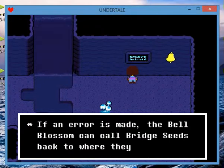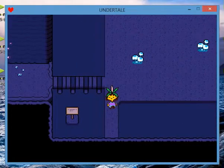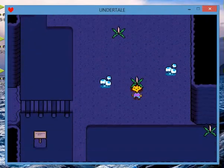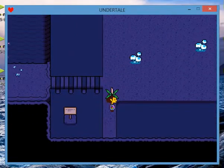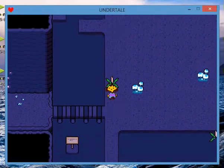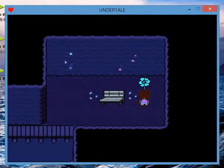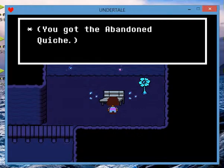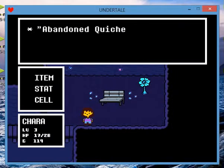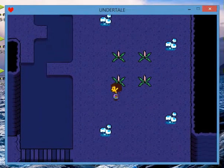If an error is made, the bell blossom can bring the bridge seeds back to where they started — convenient. Going off to the side and lining them up just right, they connect and you can walk across. There's a bench and an echo flower that says: 'I just wasn't ready for the responsibility.' There's a lone quiche sitting under the bench — you got the Abandoned Quiche: heals 34 HP, a psychologically damaged spinach egg pie.